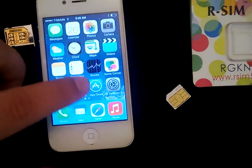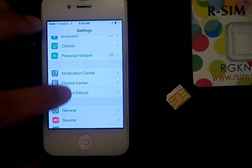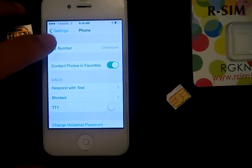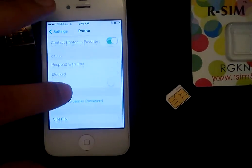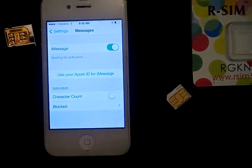Going back to Settings and into Phone, there's no way to edit my phone number, so it doesn't know where to send the texts from. Under iMessage it's just waiting for activation — that's the issue I'm running into. I guess I could just use iMessage from my email, which is just as fine because a lot of people do that, but I'd rather have SMS texting available through just cellular data.